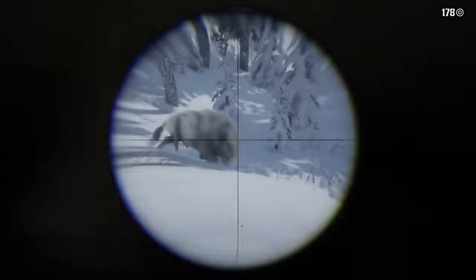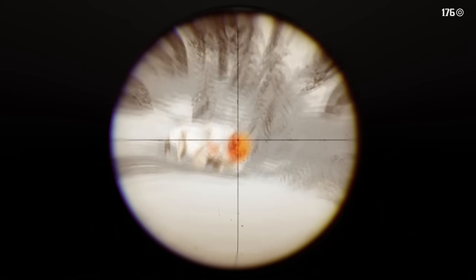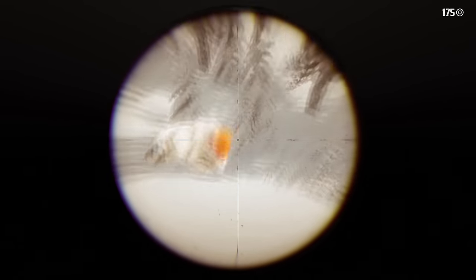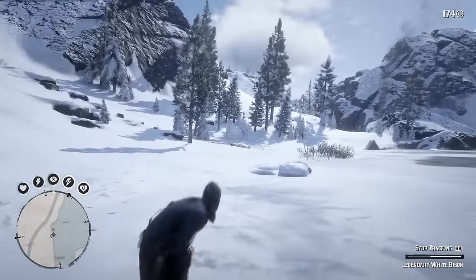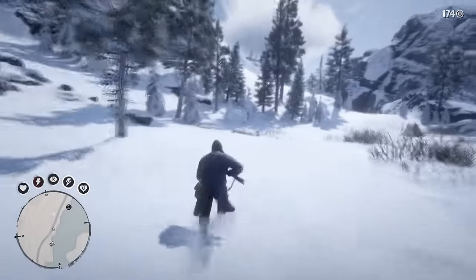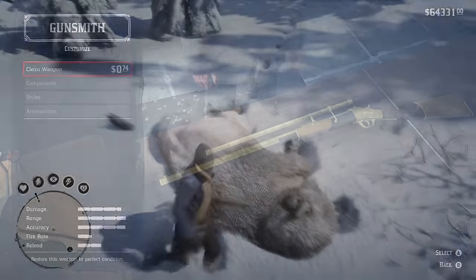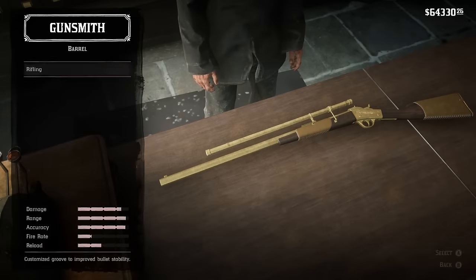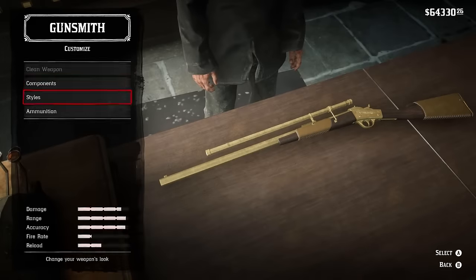Now it's time to go after those two legendary animals. Unlike the regular animals, you don't need any specific weapons based on weight for the legendaries. Bring as much firepower as possible, and you're free to shoot the beast as violently as you'd like until it's killed — it will always yield that same drop no matter what. I personally recommend bringing along a fully upgraded sniper rifle when legendary hunting. I used one for all of my videos, and it will only take a couple of shots to take each legendary down.